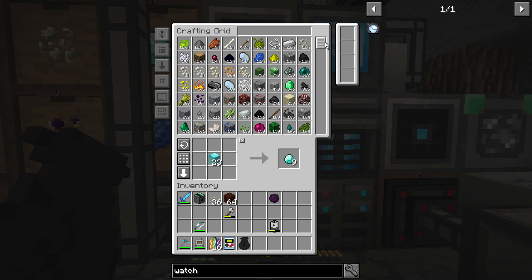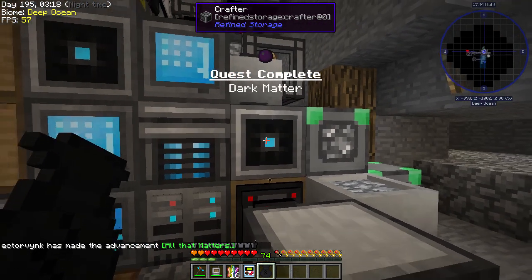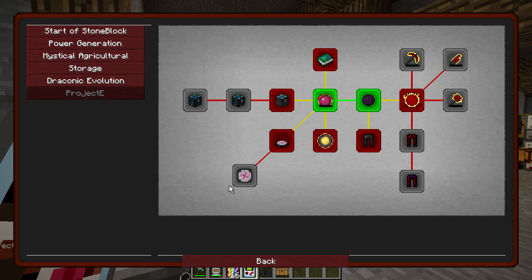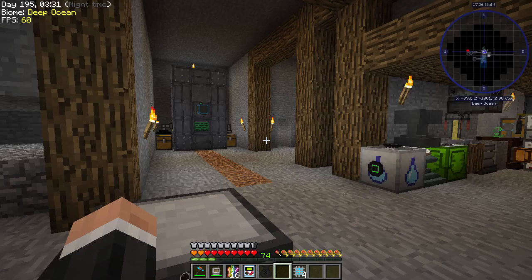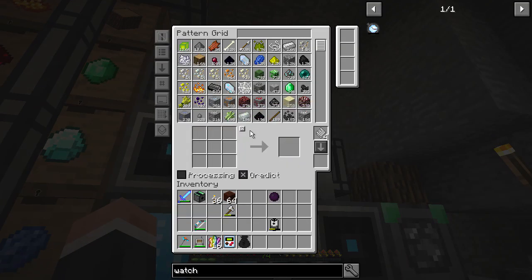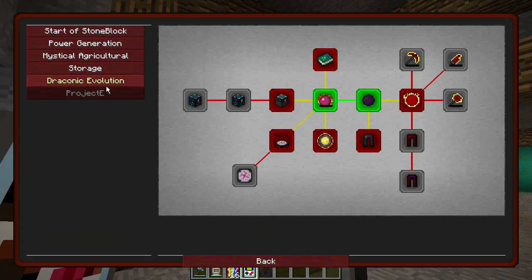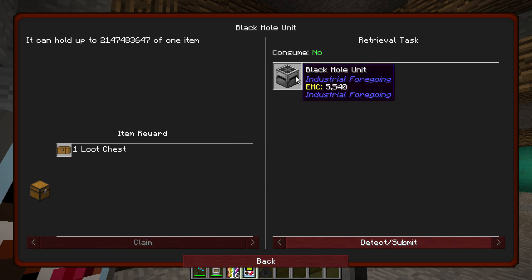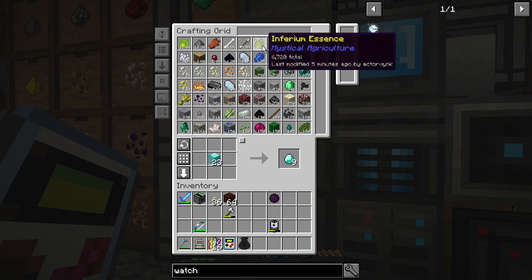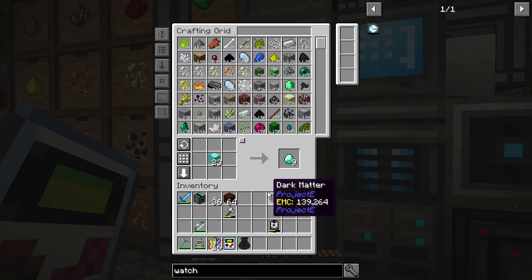I'm going to be making dark matter slowly but surely. I could set up an auto-crafter — that might not be a bad idea. We got a quest for Project E — let's claim that. I've only got four patterns, so I'm going to set up a crafting thing for this. I also just realized it would be good to make a black hole unit to store all our inferium, because we need a lot of inferium to progress in Mystical Agriculture — that's what we're using the Watch of Flowing Time for.